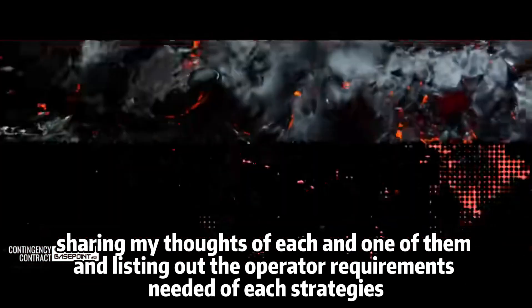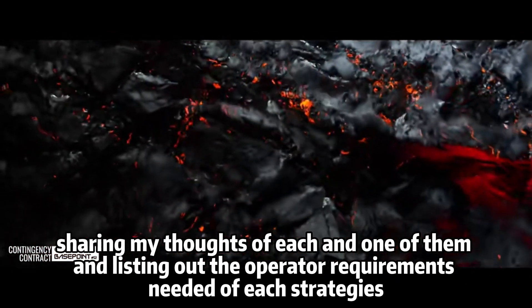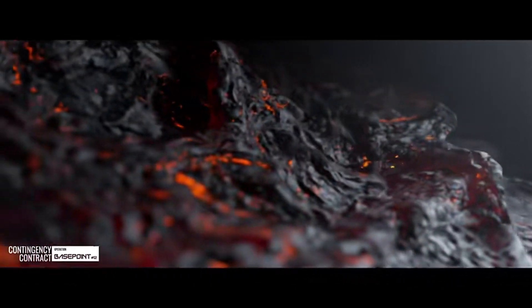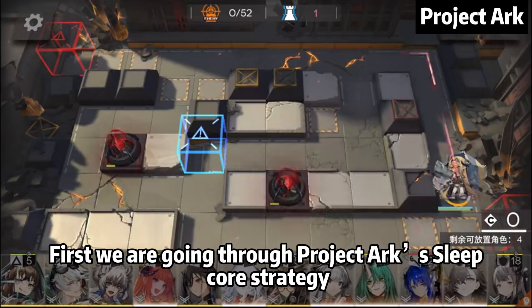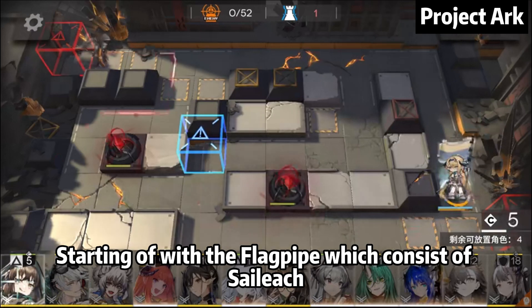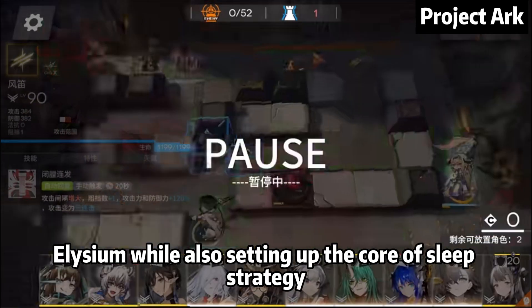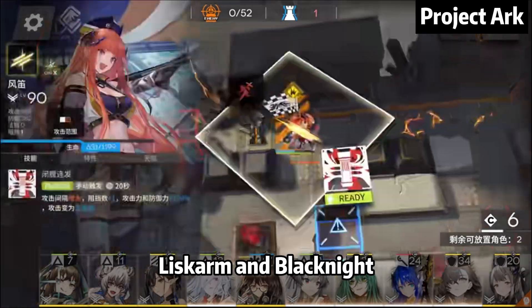I will be going through all 3 strategies, sharing my thoughts on each and listing out the operator requirements needed. First, we are going through Project Arc's Sleep Core strategy. Starting off with the Flagpipe, which consists of Sailor Lich and Elysium, while also setting up the core of the Sleep strategy: Liskarm and Black Knight.